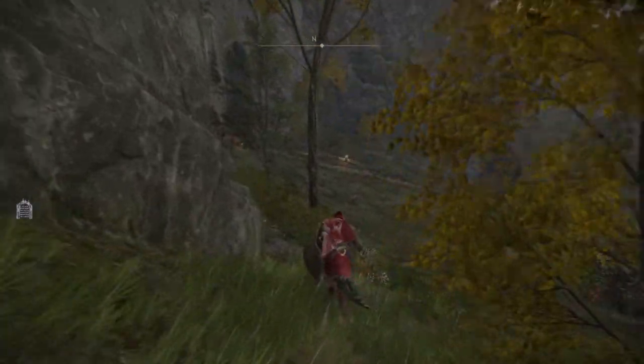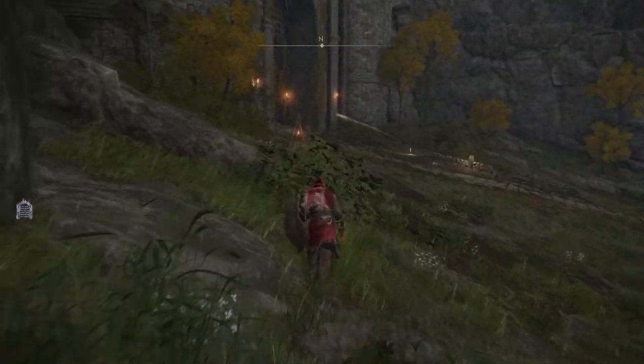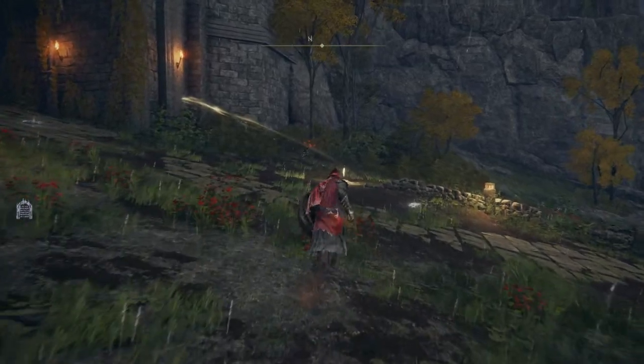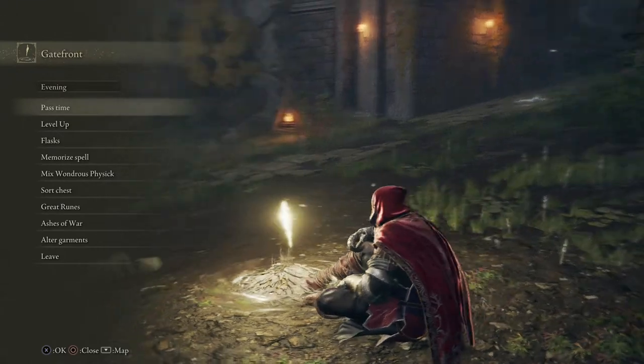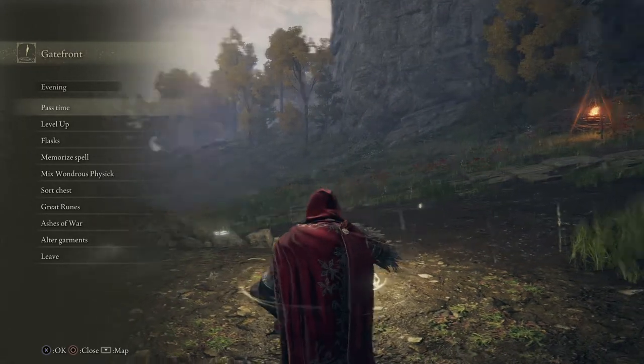There's another cave back there, so if you went in the cave, you went the wrong way — don't go inside the cave. You can go in there and touch the site of grace, but you don't need to. We're going to come over here and rest at this site of grace. Once you rest at this site of grace for the Gate Front, something magical will happen. You'll continue on your story and you should have the ability to level up and you should have your horse.